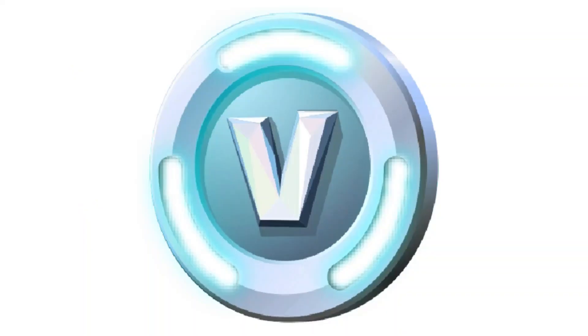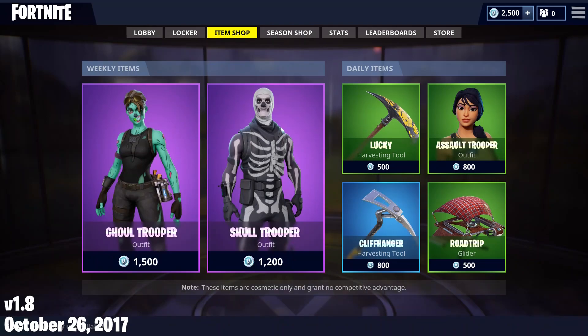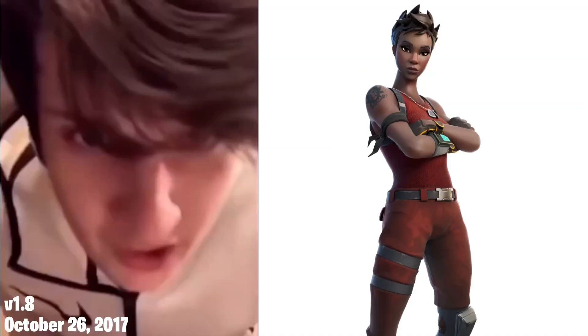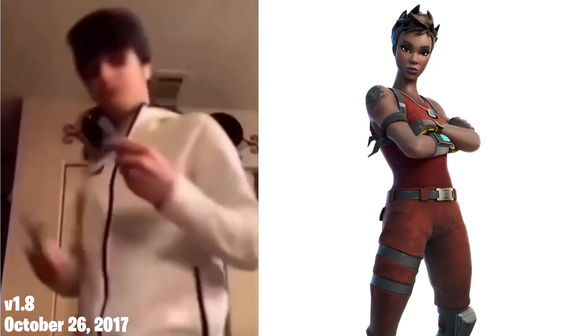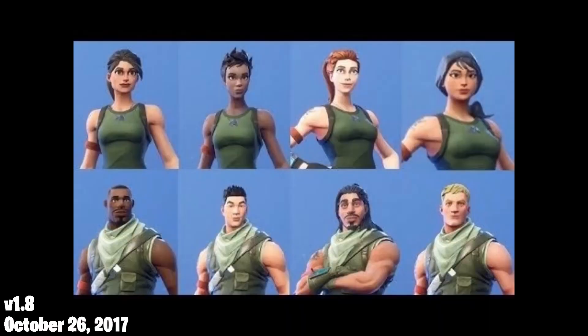V-Bucks were a new currency introduced from Save the World to Battle Royale. These could be used in the new item shop that was added. There you could buy these new cosmetics, besides banners. The thing that sucked about it though was that it was pretty expensive — about 100 V-Bucks was equivalent to 1 USD. To buy an uncommon recolor of a default skin would cost you 800 V-Bucks, or about $8. In addition, they changed the 8 default skins to have similar camo outfits, which incentivized players to spend money. But it is just cosmetics, so I can't hate on it too much.